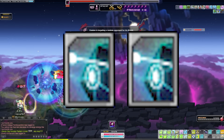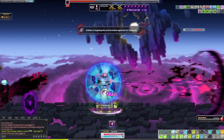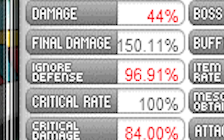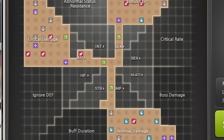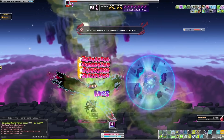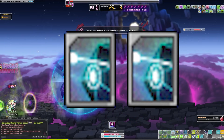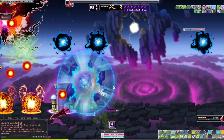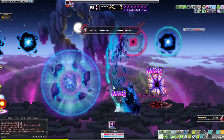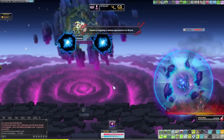Next on the list: get familiars for your boss runs. I'm talking a 40% familiar, plus one or two 15% IED familiars. IED is going to help out your bossing significantly — try to get at least 92% IED on your bossing mule. Other sources of IED can come from link skills, Legion, and your WSC, but try to at least have 92% IED minimum. You can get 15% IED familiars from either gray or blue familiar cards. If you have any laying around, just throw them on mules and see if you get lucky. These 15% IED familiars actually help out a ton in bosses like Vellum, Lotus, Damien, and Magnus.